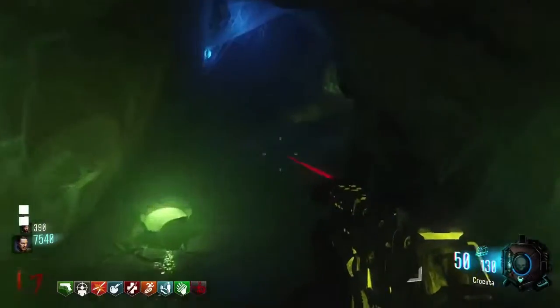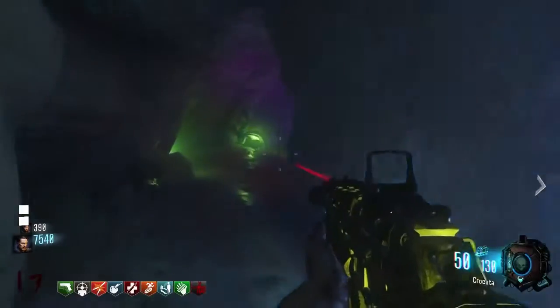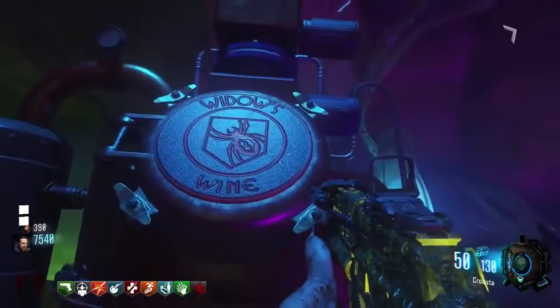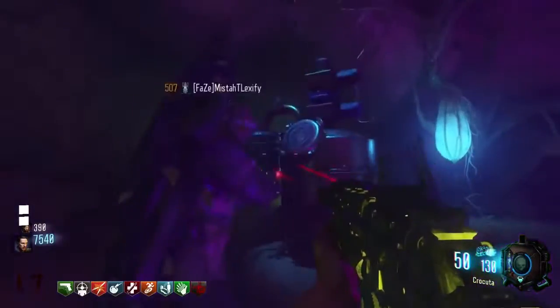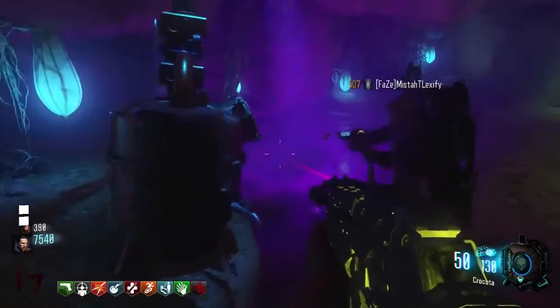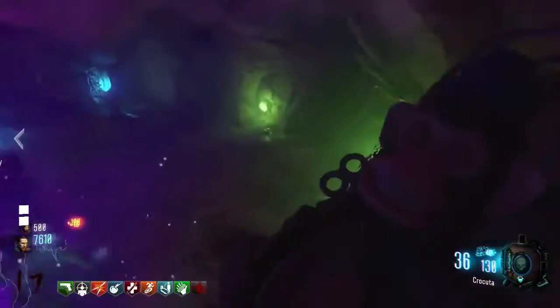What is super cool about this, guys, is it's not just a neat fight. When you defeat him, you can move on and there is a tap of Widow's Wine that you can drink for free and get another perk. So that is actually an achievement that you can unlock — you get free Widow's Wine. It's a cool little boss fight and I just thought I'd bring you guys that quick video.